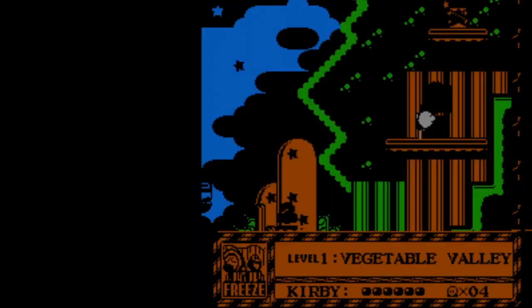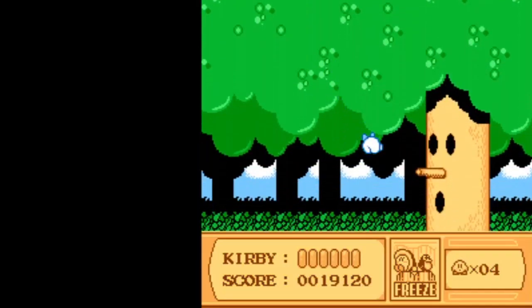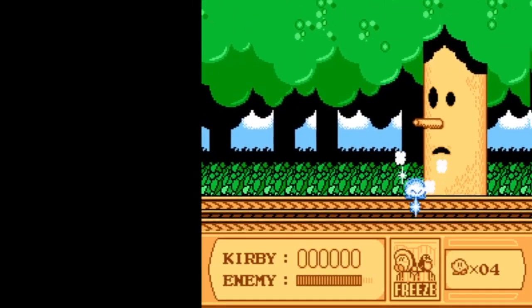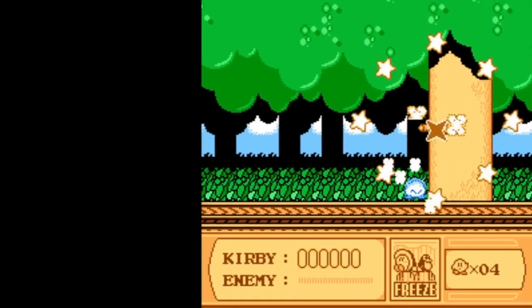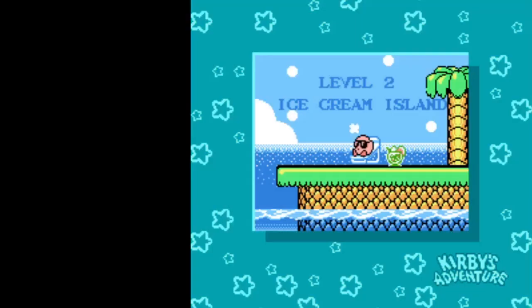We approach the end of level 1 and of course we have the Wispy Woods boss. Honestly, it does not matter which ability you bring — just get up right close to him and absolutely destroy him. There is no reason you shouldn't be able to beat this boss without taking a single hit. It is that simple. Anyone who has ever played Kirby on the NES or Game Boy knows this to be a fact. There's really no need for strategy here.